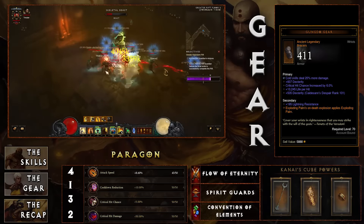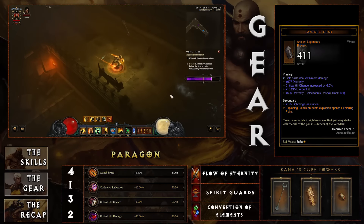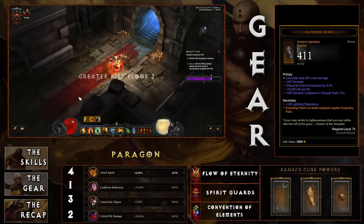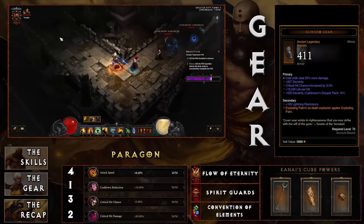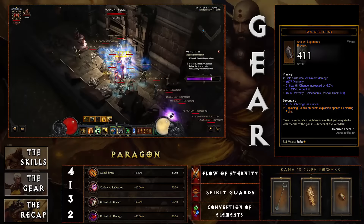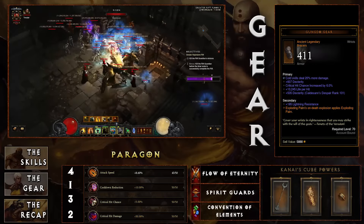For the Uliana set, you'll need all six pieces — boots, pants, gloves, shoulders, helmet, and chest — although you can use the Ring of Royal Grandeur in your cube to substitute one piece if needed. The basic stats are straightforward; a little cooldown reduction goes a long way with this build, and you'll see that once you start using Seven-Sided Strike with Beacon of Eitar, it's going to come around pretty quickly.